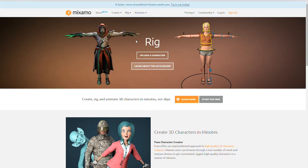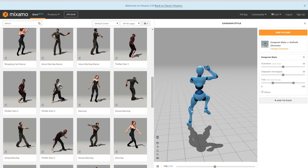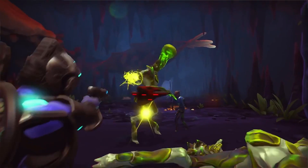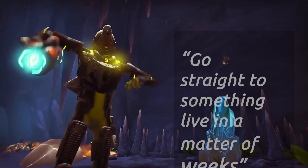When we're trying to come up with some brainstorming ideas, one of our models is to get something up and going fast. So if we do a prototype, we'll look at the Mixamo animations. It really helps us get a really good style game going with our idea, and we can go straight to actually something live in a matter of weeks.